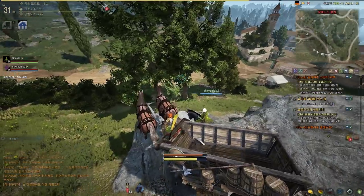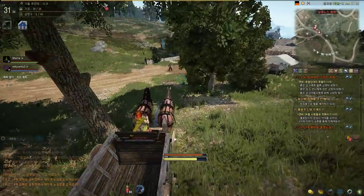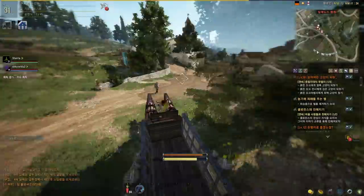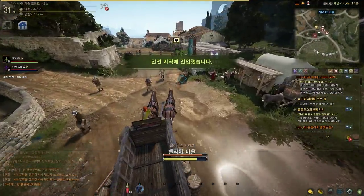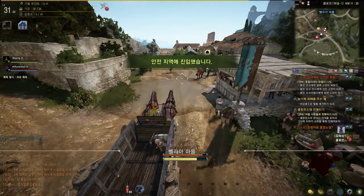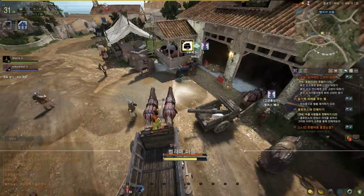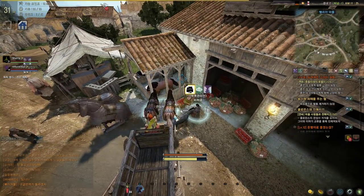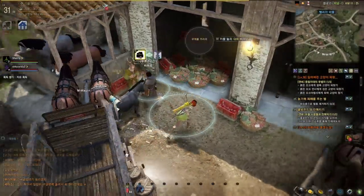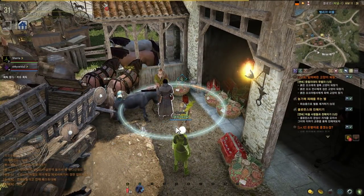So we are just gonna go to the trading NPC. My character is gonna move completely normally. Very normal. So here we get closer to the city where the framerate also tanks, because this game is still pretty demanding. So the NPC I'm going to right now, that's the trading NPC. Just get off your mount and talk to him.